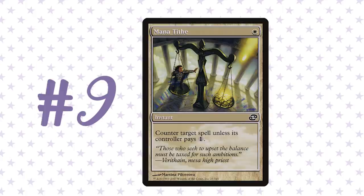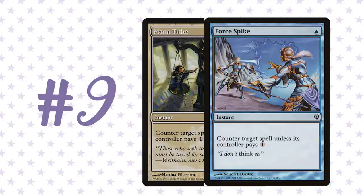Coming in at number nine are a pair of counterspells — Mana Tithe and Force Spike. They're basically the same card: one is white, one is blue. They each cost a single mana and say counter target spell unless its controller pays one. Especially Mana Tithe — I have won so many matches with this card. Opponents just don't see it coming. In the Vintage Cube, people want to slam their best cards as soon as possible, completely tap out against a white mana source, and you Mana Tithe them — paying one mana to counter their Batterskull or Wurmcoil Engine.